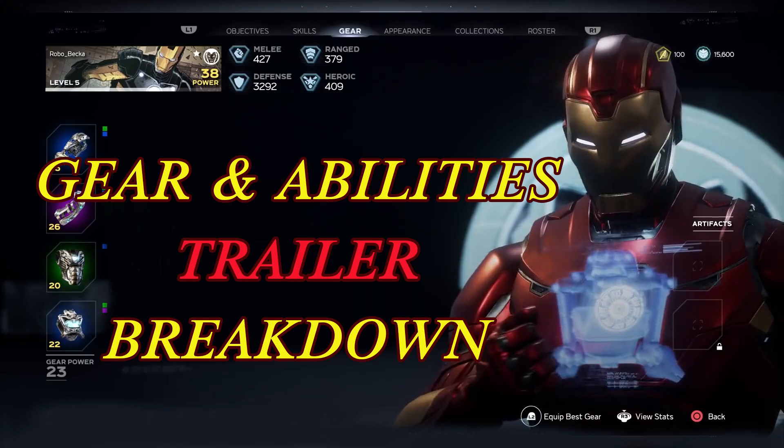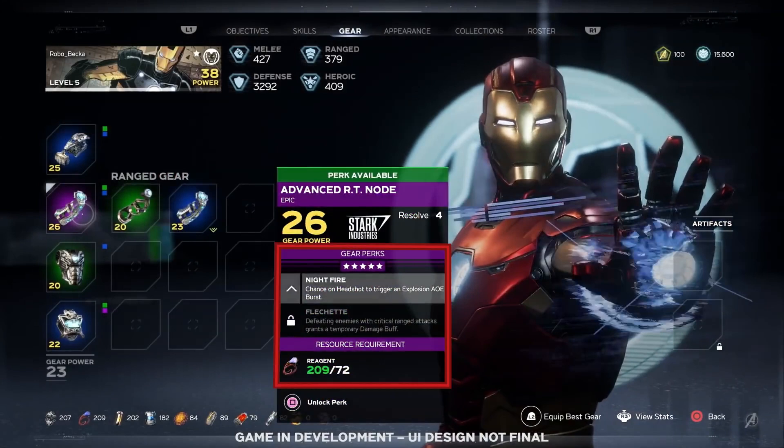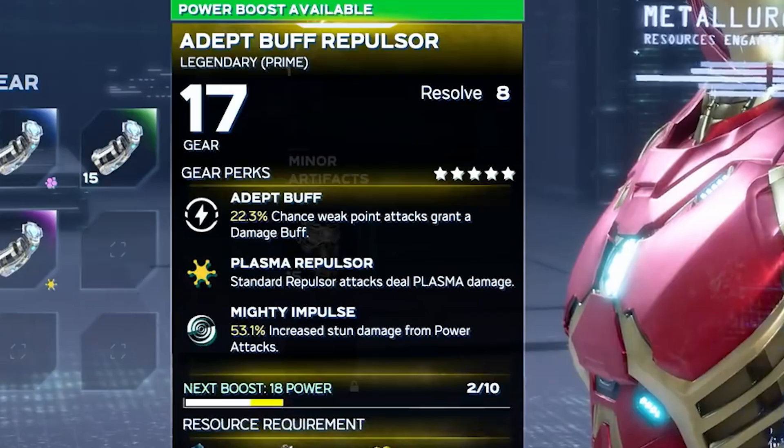Just a quick side note: if you saw my previous gear video from the game overview trailer, you might be a little confused about the resource fragments being used on gear, because previously the resources were used to unlock perks within the gear. It looks like this is another thing that has been updated since then, so I think perks come automatically unlocked when you get the piece of gear, and resources are now only used to increase the stats on the gear.